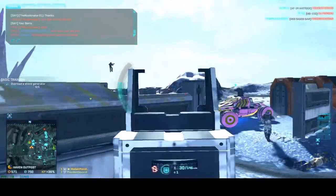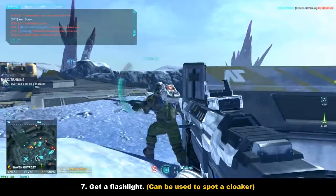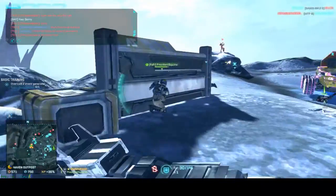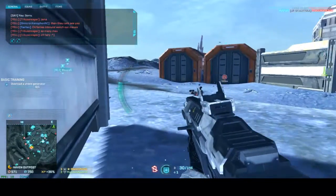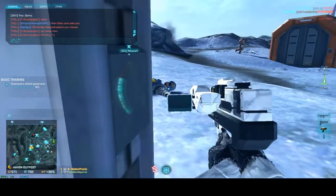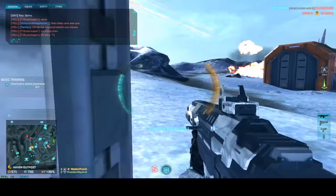Number seven is super simple and only costs a few certs: get a flashlight. This has saved me on so many occasions — I have it on all my pistols. If a point is being taken and you know there's a Stalker infiltrator around, use your flashlight to search for them. If your light lands on their body it'll expose them, so you can spot and kill them.